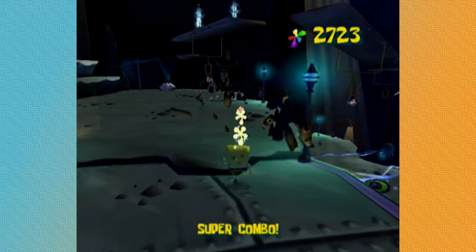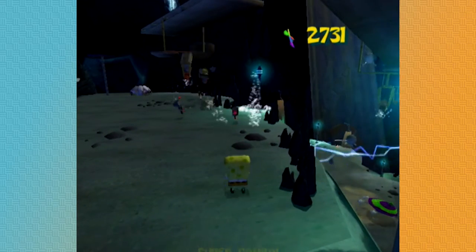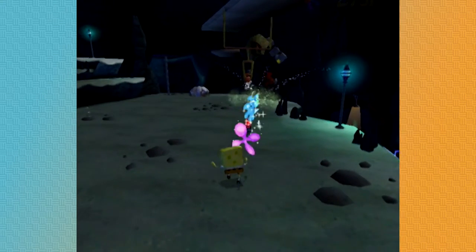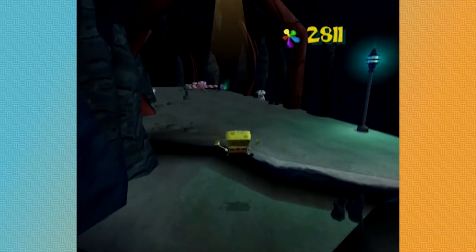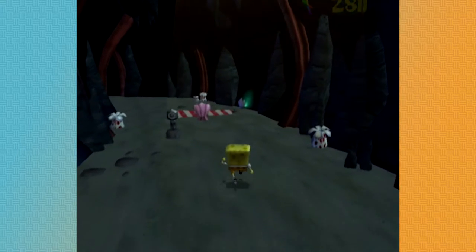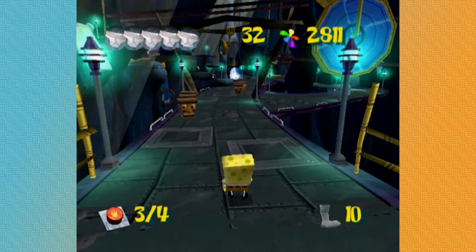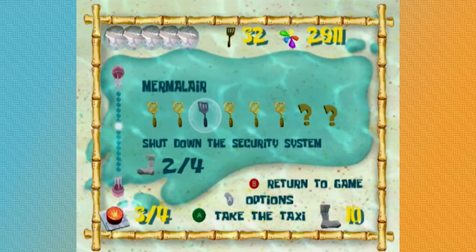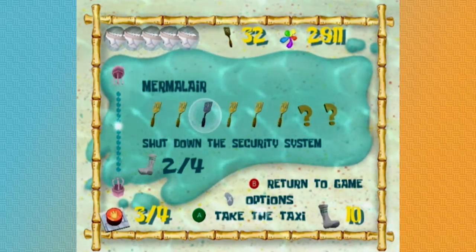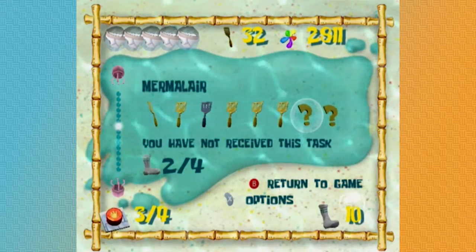Welcome into this episode, gamers! So what are we trying to do? We're trying to turn on — or shut down — the main computer. That was an optional quest; I thought it was for a golden spatula but it was just for a sock. For Merma Lair, we need to shut down the security system. We've hit two of the four switches, and there are two question marks — tasks we haven't received yet.